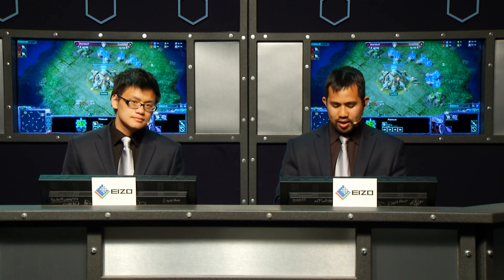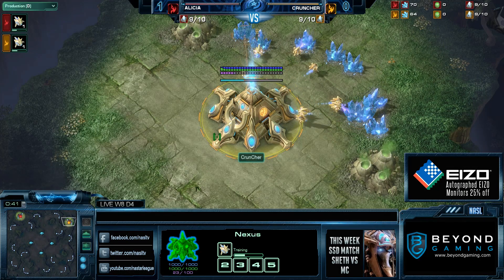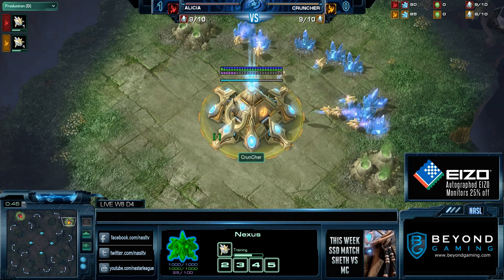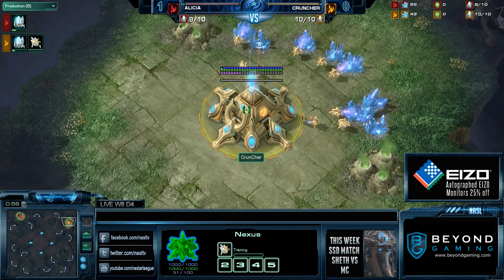Or you can go two-gate, defend, and try to get some tech out. Tal'Darim is just a very wide open map — it's hard to defend. It's like a rock-paper-scissors dynamic: players can four-gate, hard defend against a four-gate whether it's three-gate or four-gate defense, or go one-base tech — one-gate, two-gate robo, twilight council, dark shrine. The four-gate loses to the defensive four-gate, the defensive four-gate loses to the attack, and the tech loses to the four-gate. It's kind of frustrating for Protosses in general.